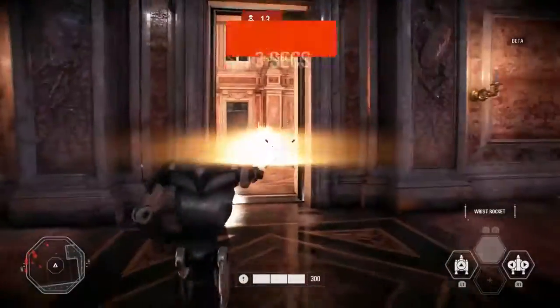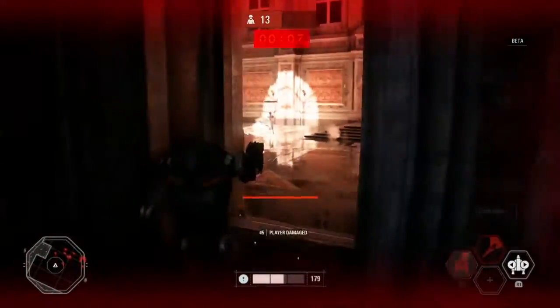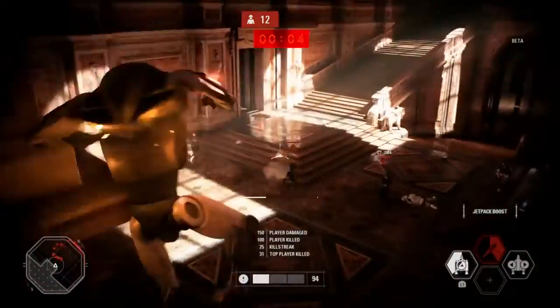You'll also be able to play as the B2 Rocket Droid. The Rocket Droid has Wrist Rockets, as you can imagine, and he also has jump dashes that he can do either horizontally or vertically to give him a bit more of that agile gameplay — to come at players at a very unsuspecting angle or just be very quick on the battlefield.